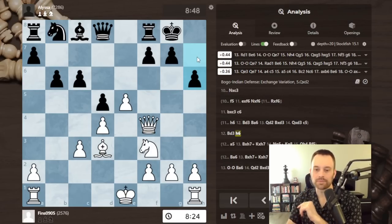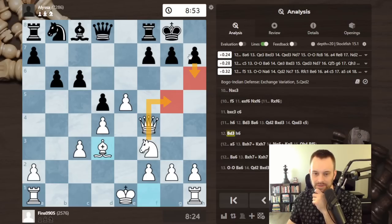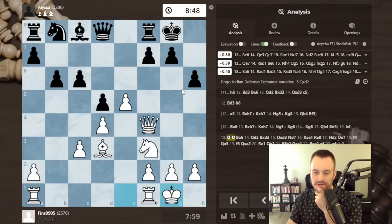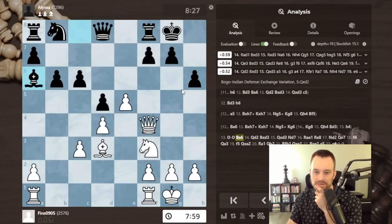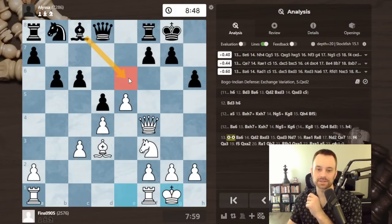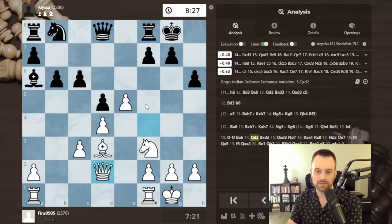A litmus test for the Greek gift sacrifice is whether the h7 square can be covered at the end — and in this case with the bishop coming out, that's not a problem for black. King g6 is too risky because of h4. So yeah, h6 is also maybe a micro error since bishop h7 probably isn't a threat. I don't think knight g5 is really a threat either — black could always play h6 thereafter.